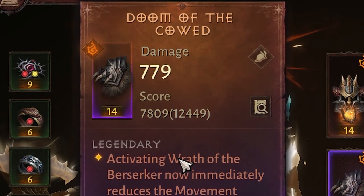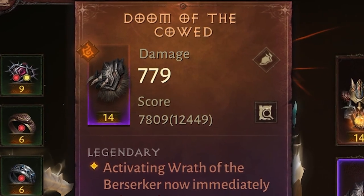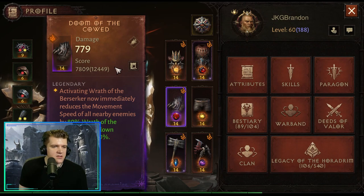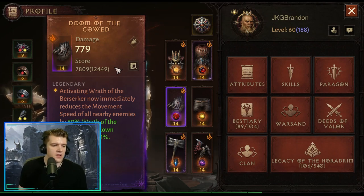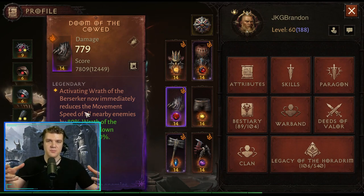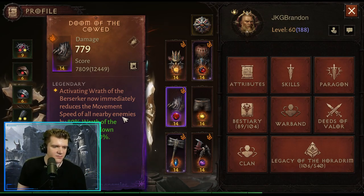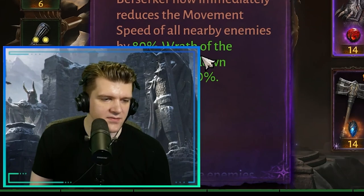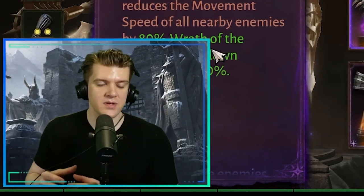An interesting newer shoulder is Doom of the Cowed: activating Wrath of the Berserker immediately reduces the movement speed of all nearby enemies by 80%. I didn't get a chance to use this before I swapped off Barbarian, but if the area of effect is actually large, that would be insane. It could be pretty effective in PvP assuming it's a big enough circle.